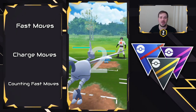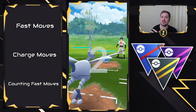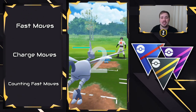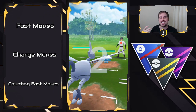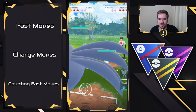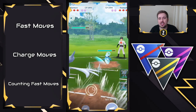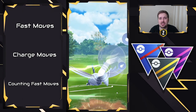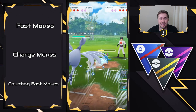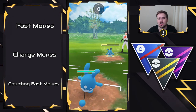If we take a look at Azumarill, it has access to three charge moves and only uses one fast move because Rock Smash is not viable in the meta. Bubble is going to be its fast move. For Bubble, it takes five bubbles to get to an Ice Beam, six bubbles to get to Play Rough, and seven bubbles to get to Hydro Pump. But how can we know how many bubbles it's doing? You guys can know what fast move your opponent is doing based on the visual animation coming from that Pokémon — every fast move has a unique animation. As you grow and develop as battlers, you will start to know that the fast move coming from Azumarill is Bubble because it looks like bubbles. Same thing with Mud Shot, Air Slash, or Dragon Breath — you will start to learn that as you play.